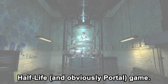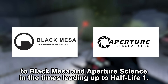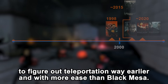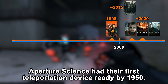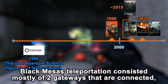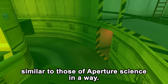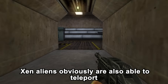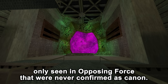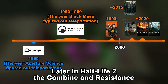Teleportation is the theme of every single Half-Life and Portal game. We have to go back to Black Mesa and Aperture Science at the times leading up to Half-Life 1 — both are rivaling companies. Aperture Science managed to figure out teleportation way earlier and with more ease than Black Mesa, having their first teleportation device ready by 1950. Xen aliens are also able to teleport, same as Race X aliens, which are creatures only seen in Opposing Force and were never confirmed as canon — they use pink portals instead of green ones.